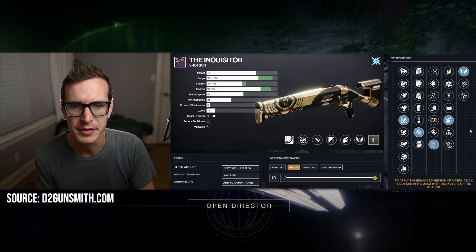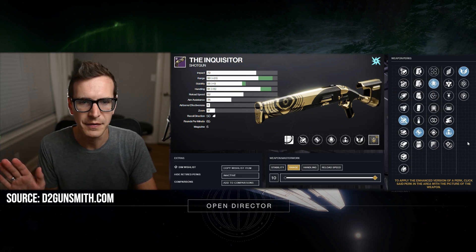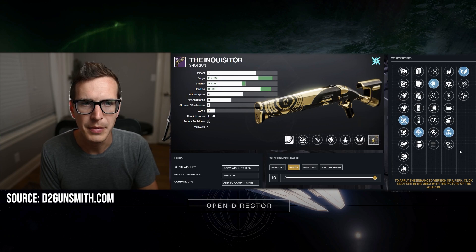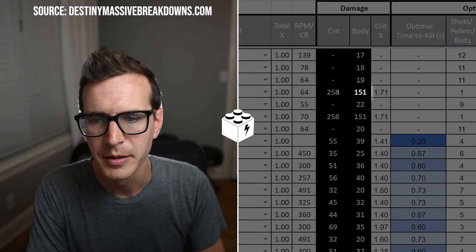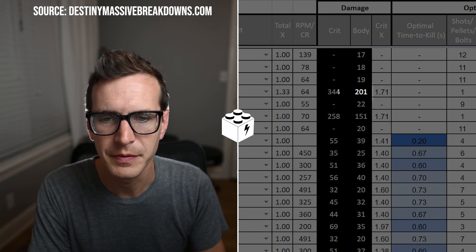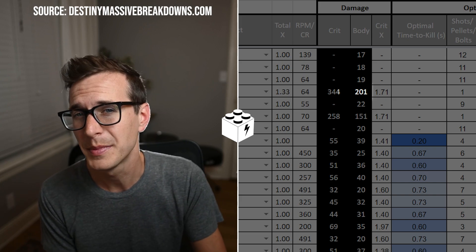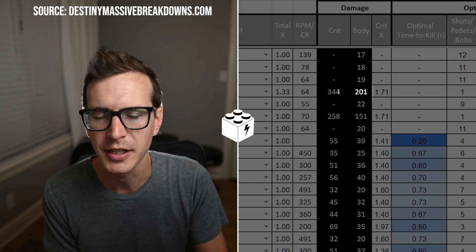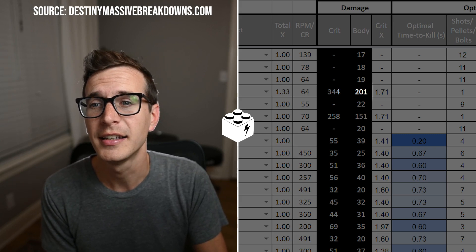You can do the same thing with Adrenaline Junkie — if you go with the Adrenaline/Demolitionist build, it gives you the same 33.3% buff to one-shot body shot. Just to show you the math: in the Destiny Massive Breakdown spreadsheet, body shot damage is normally 151, but with Swashbuckler times five we get 201 body shot — a 0.0 time-to-kill. As soon as you pull the trigger, you get the kill up to about 10 meters. Probably 9 meters is a better bet since at 10 meters damage fall-off starts affecting one-shot kills at higher resiliences.